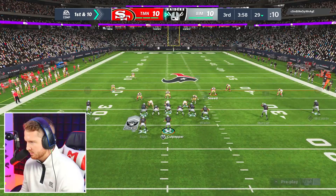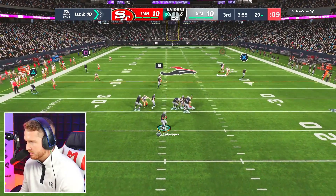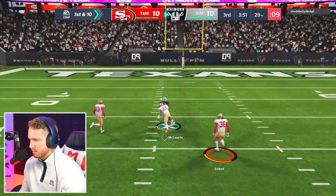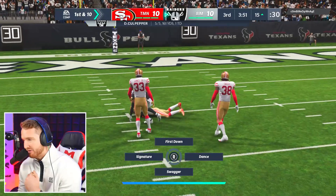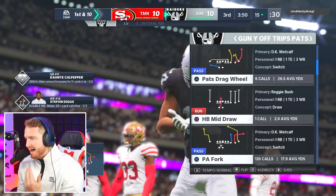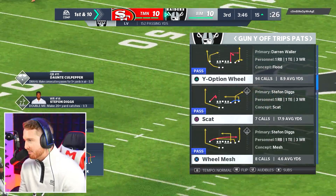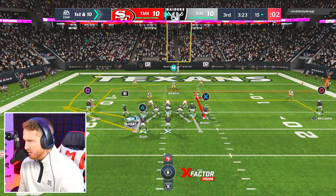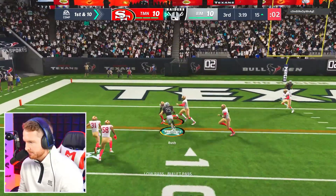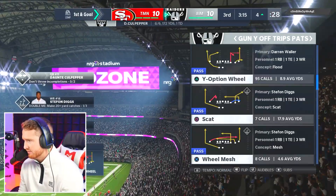Once again it looks like he's probably in man coverage. We got some good blocking, and McLaurin had like five yards of separation — that was a man beater, a Z Post — should have been a touchdown, he got bumped. That's PI. We're at the 15 yard line, I want to be smart. That's another good read by me — six for six, 172 yards and a touchdown. We're at the four yard line now.